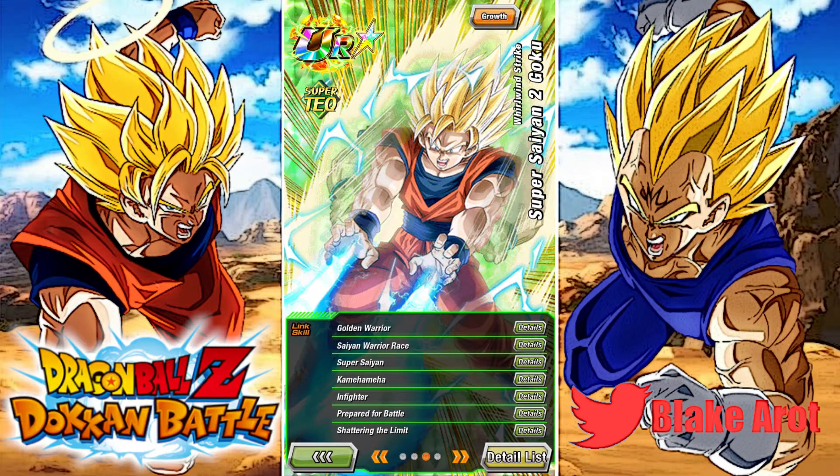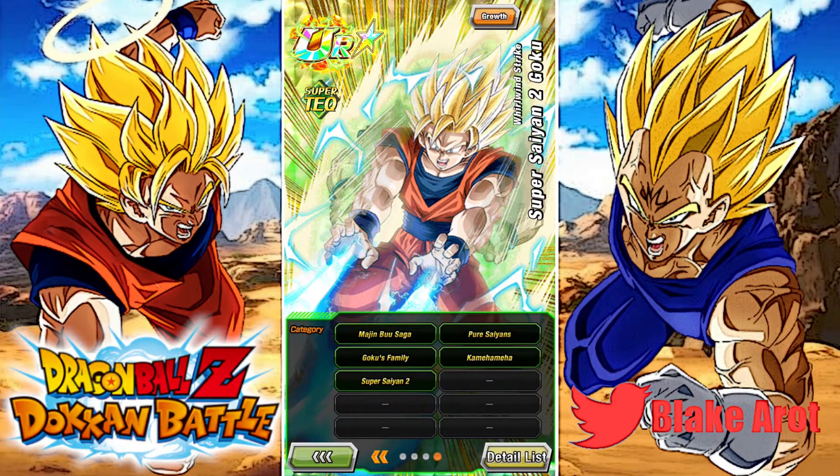For links, he has Golden Warrior, Saiyan Warrior Race, Super Saiyan, Kamehameha, Infighter, Prepared for Battle, and Shattering the Limit. Like most units, he would be better if he had Fierce Battle. His categories are Majin Buu Saga, Pure Saiyans, Goku's Family, Kamehameha, and Super Saiyan 2.